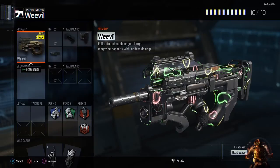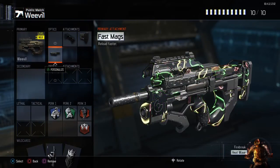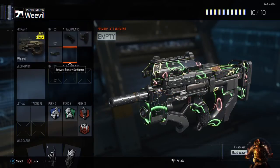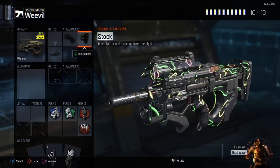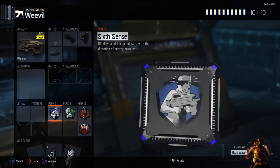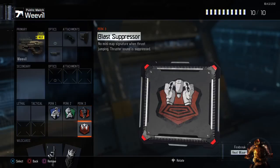Another Weevil class — this is my original one before I made the first. It has grip, stock, and fast mags. Fast mags because the Weevil already has a good clip size so you don't need extended mags, but fast reloads are always useful. Grip for no recoil. Stock so I can move around without being slowed down. Perks are Six Sense, Hardwired, Dead Silence, and Blast Suppressor — so I'm fully ninja-quiet.